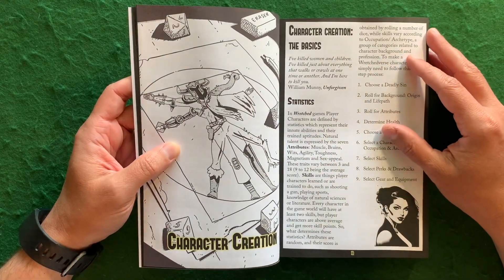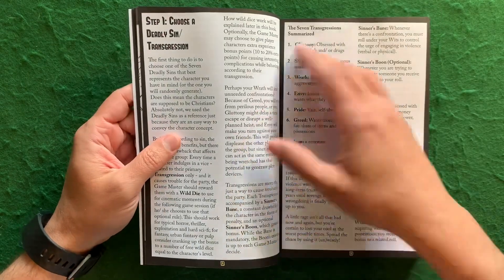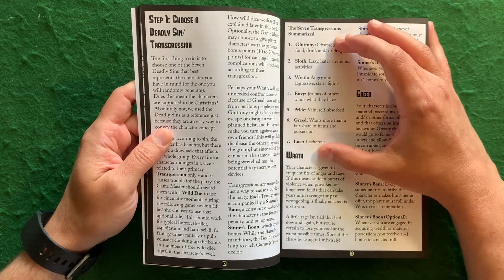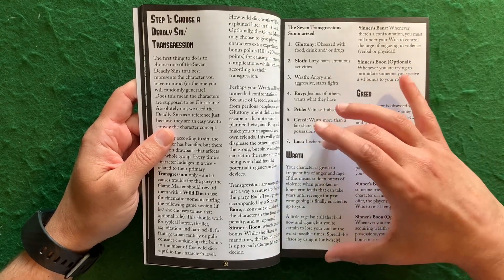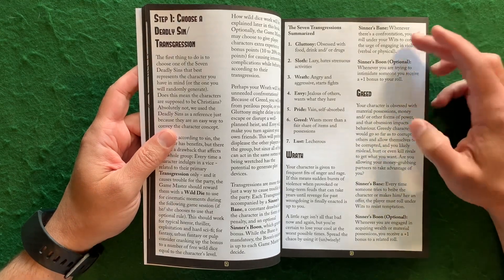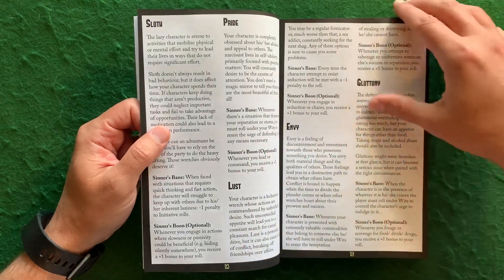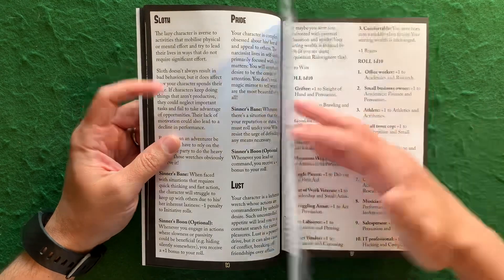Here's some great art by the cover artist — I like all the different limbs from the different settings. Here are the basics of character creation. It has the deadly sins — or seven transgressions — which are kind of the mainstay of their games. You play your character as an anti-hero who embraces one of these. They've also given you a Sinner's Bane: for Wrath, whenever there's a confrontation, you must roll under your Wits to control the urge of engaging in violence, verbal or physical. But you get a boon — when you try to intimidate somebody, you get a plus one bonus to your roll. I think it's a really good addition.